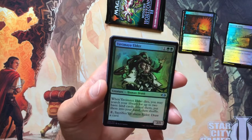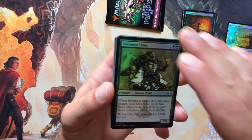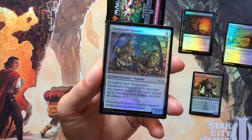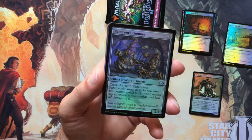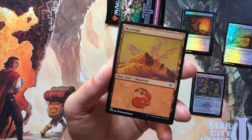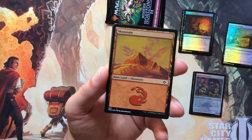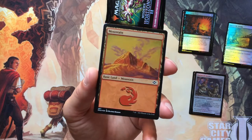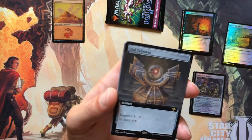We've got our first uncommon — Yabamaya Elder. We've got Patchwork Gnomes. Old school. That looks real nice — nice artwork, nice foil. We've got our first basic lands: an etched foil mountain. These etched foil basic lands look really, really nice. That's awesome.